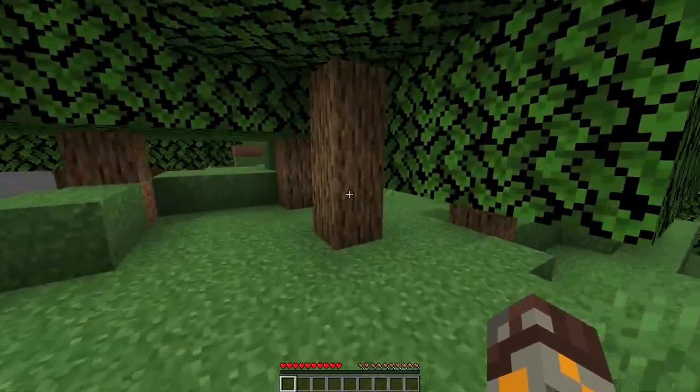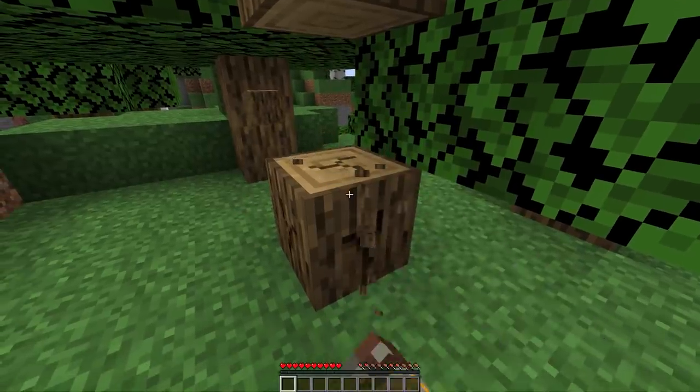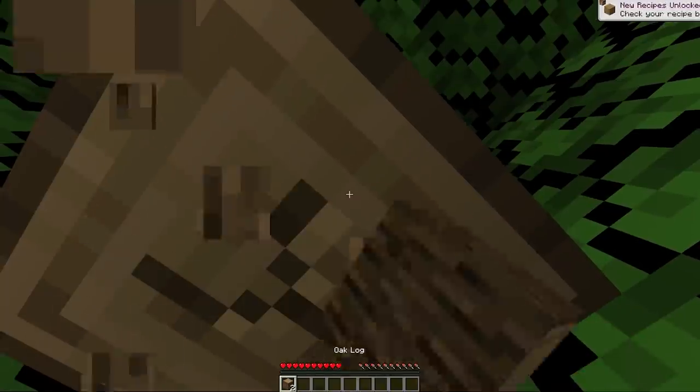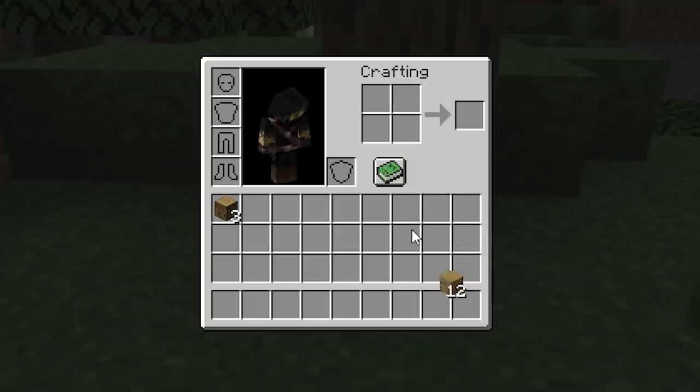So you just loaded into a new survival world. The first thing you're going to want to do is go to the nearest tree and collect some wood. Wood is used a lot in the early game progression, and it's a resource that you'll need for a while. Once you have some wood, you'll need to make it into a crafting table by opening up your inventory and turning the wood into planks, and then assembling it like this.